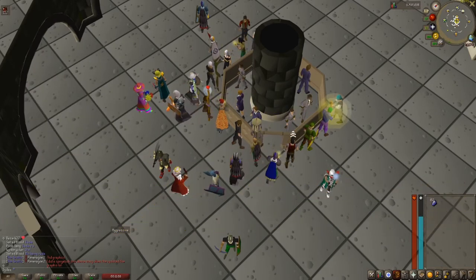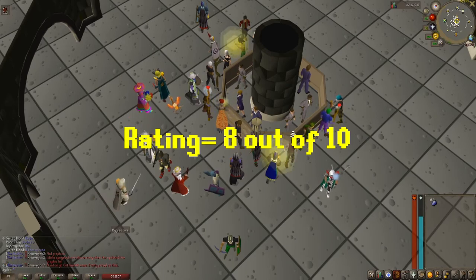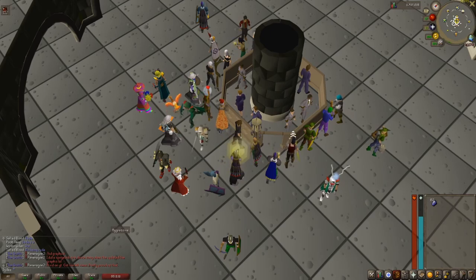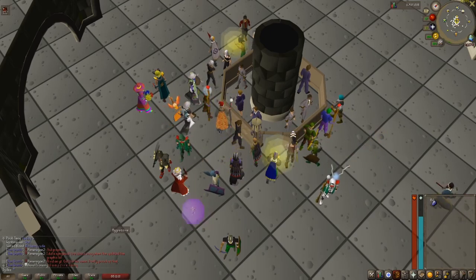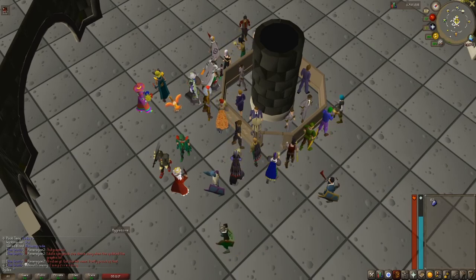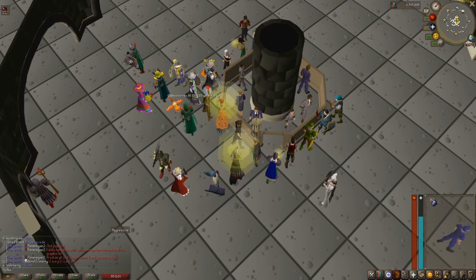I would rate this method an 8 out of 10. You need a decent starting GP more than any of my other videos. You also have to venture into the wilderness and risk items you want to sell, as well as there being so many variables in how much GP you can earn in an hour. If it was purely based on GP you can make in an hour, this would be rated a 10 for free-to-play. However, when you consider all the factors, I think the 8 rating is fair.